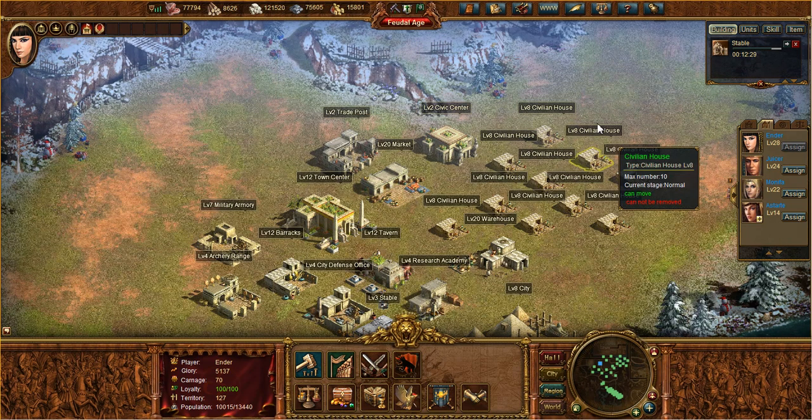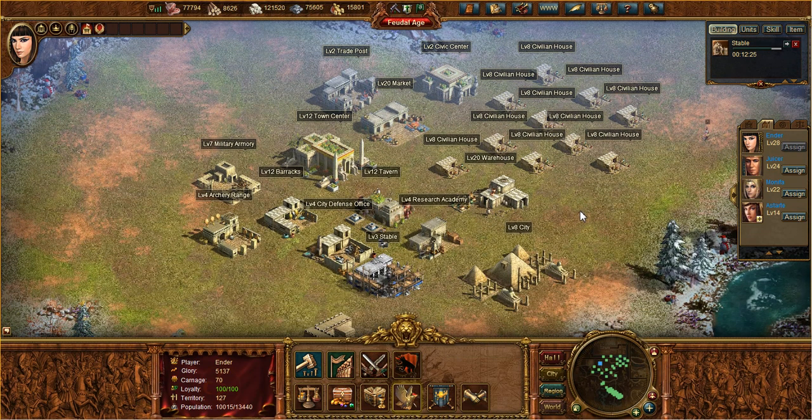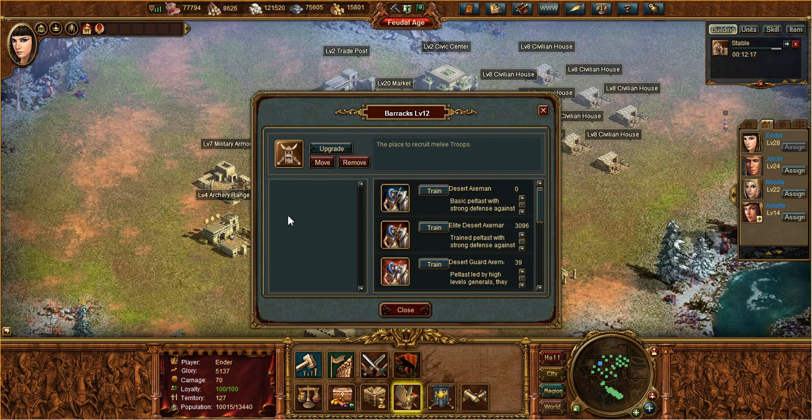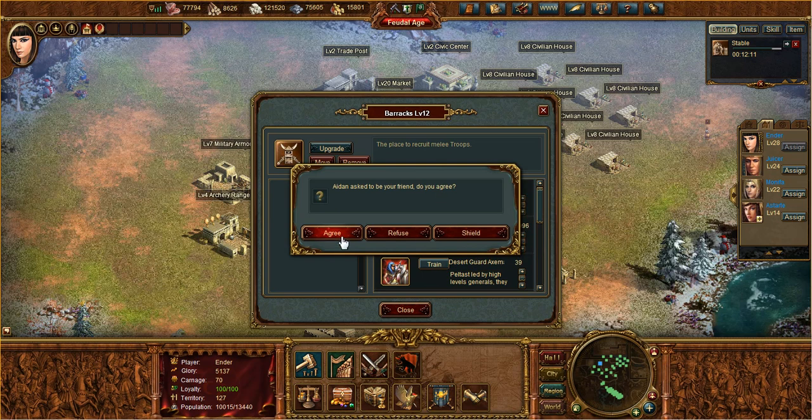Now let's move on to one of the ways that you can use resources, and that is troop recruitment. If you go to any of your troop buildings — for example, archery range, barracks, stables, and later buildings like that — and you look at the list of troops you're able to recruit, if you hover over the train button, it'll tell you exactly what you need.